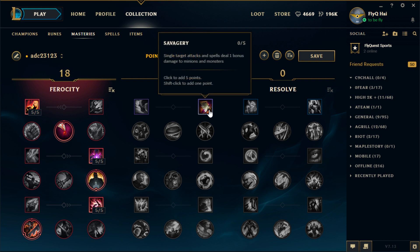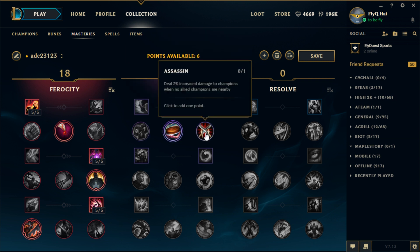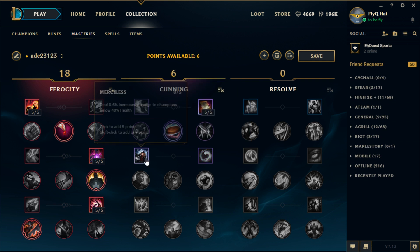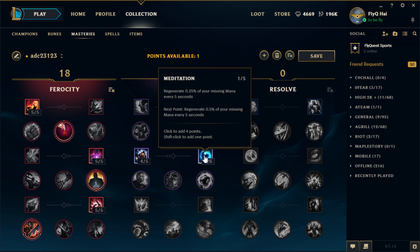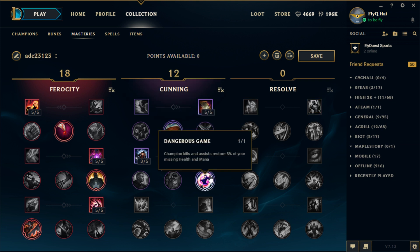You'll go Warlord's Bloodlust, then go into the Cunning tree and get Savagery. Take Secret Stash or Assassin depending on your matchup — Assassin for easy matchups, Secret Stash for hard matchups. Following that, you'll want five points into Merciless. If it's a hard matchup where you need mana, you can put one or two points into Meditation so you can farm effectively with your Q. For your last point, take Dangerous Game. So that's your 18-12 Corki mastery page.